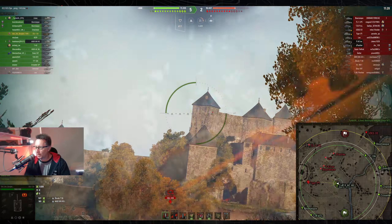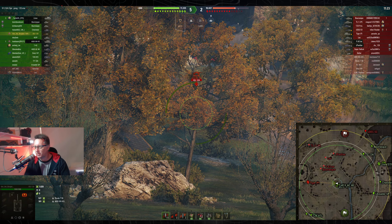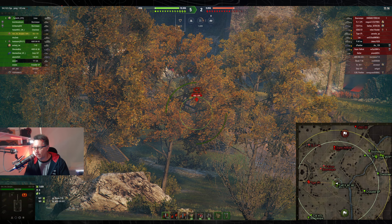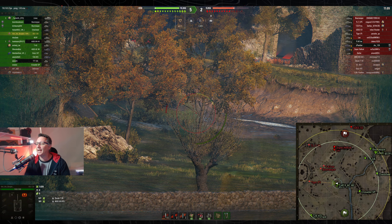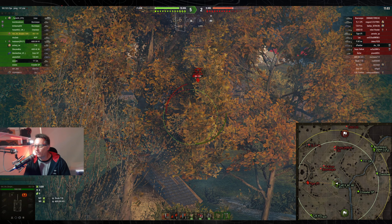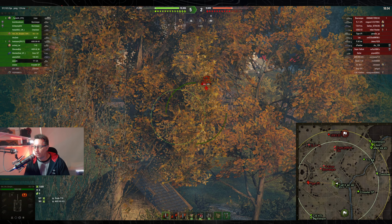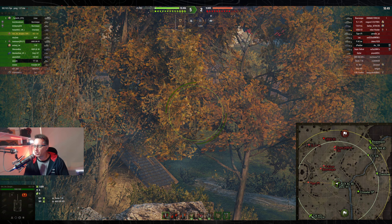He looks towards the Tiger P — has he got shots on the Tiger P? The Tiger P's in that trench. He's moving the cursor around as you do, and again the target goes unspotted as he pulls the trigger. It doesn't matter though — we'll find out at the end of the game how those blind shots went. He needs 4,000 damage and he wants to survive. He's already done 1,028 that we know of, with two shots that we don't know about.